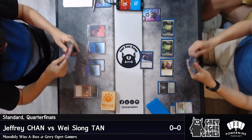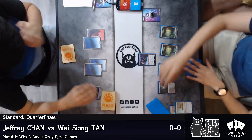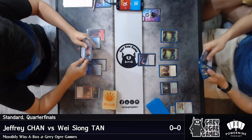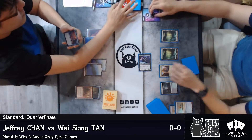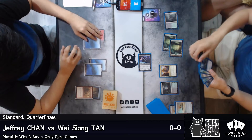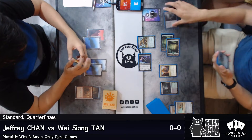And there it goes, separated into dust. The Glint Sleeve Siphoner is going to be able to draw Wei Xiong an extra card this turn, and he'll be able to draw extra cards for the next two turns as well. Let's see what the follow-up play is. Looks like it's a Long-Tusk Cub card, and he just passes the turn.